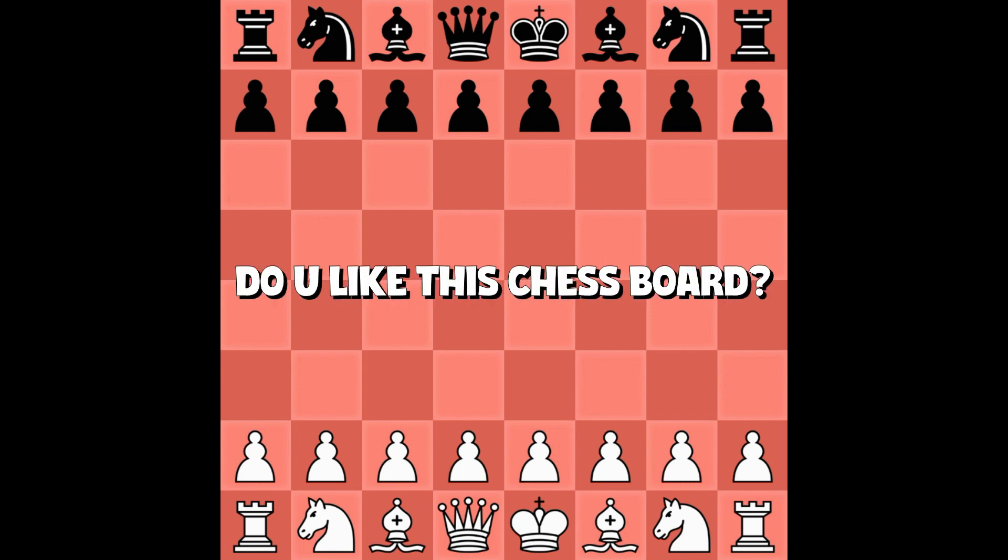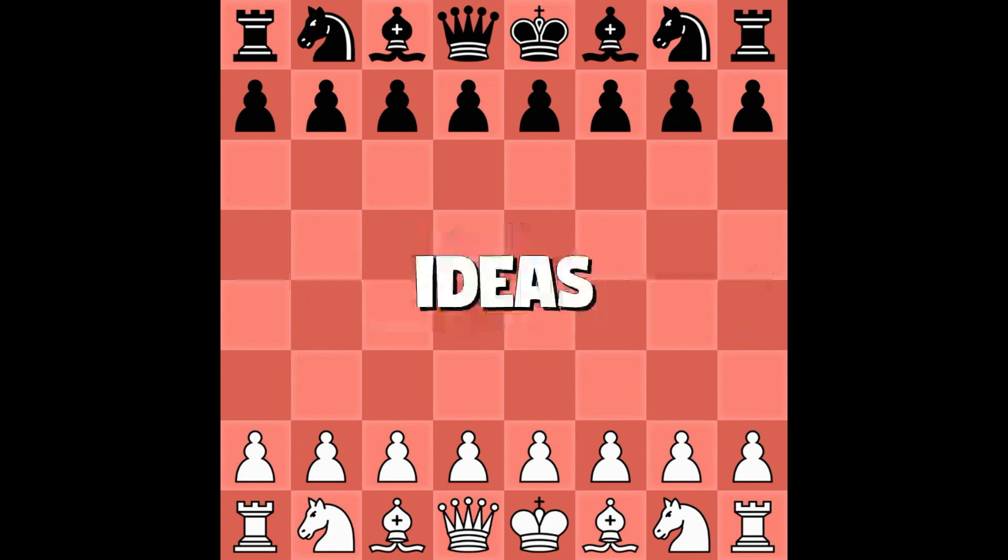Let's check it. It is a quite long game, so I'm gonna show you only the key ideas. Game starts with E4, E6 — a resign opening.